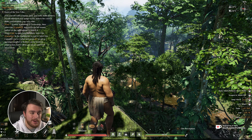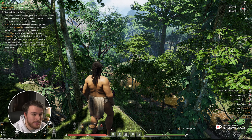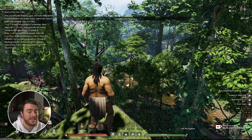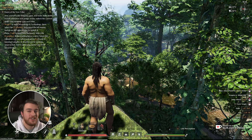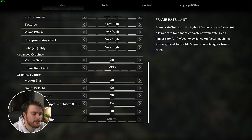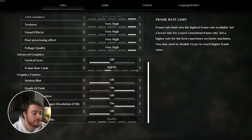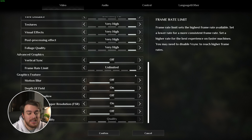First of all, firing up into the game and into our own world, you can see immediately I'm capped to 60 FPS in the top left. Before we get to any kind of crazy optimization, hit pause, then game settings, followed by video, and scrolling down here you'll see advanced graphics — VSync should be turned off and the frame rate limit should be lifted all the way up to unlimited if you'd like to see what kind of performance you're getting.